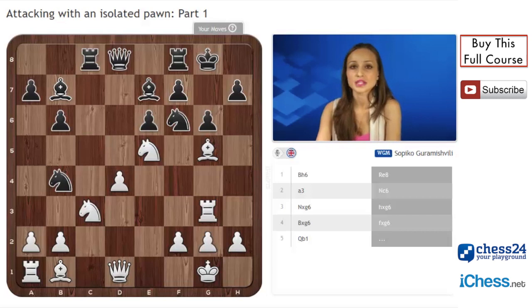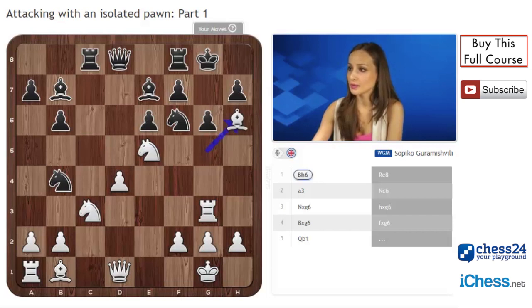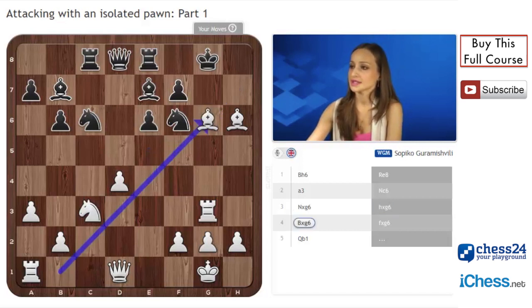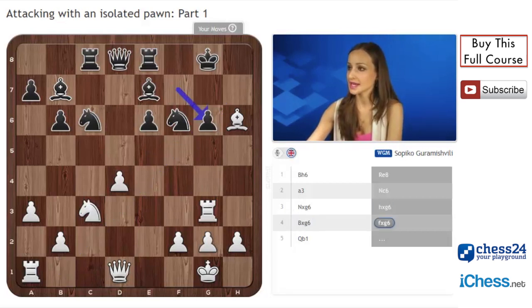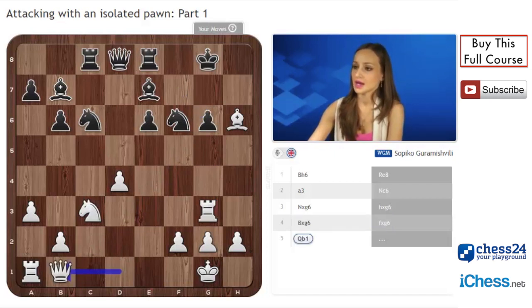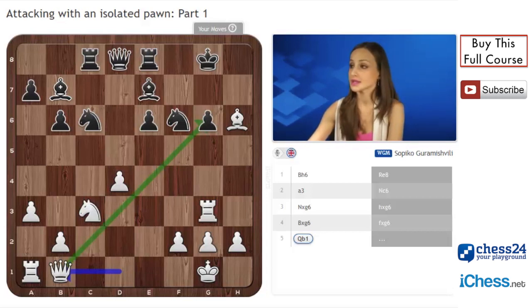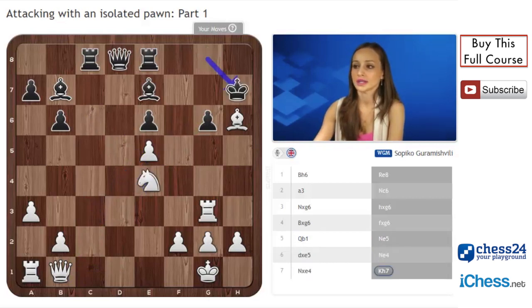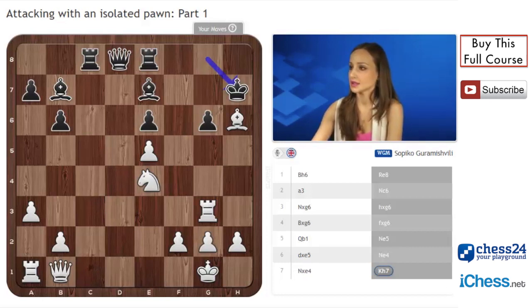Here we have a typical position of sacrificing on g6. We'll quickly go with the moves: Bf6, Rxe8, a3, Nc6 and Ng6. Well, hxg should be played. Bg6 — another sacrifice on g6 — fxg6 and Qb1. Now the queen comes into attack. Nc5 does not help because of d5 and white has a mating attack.